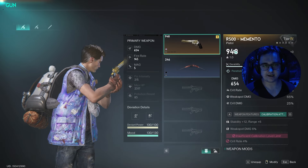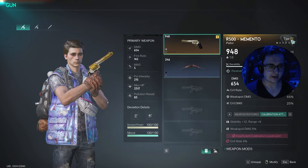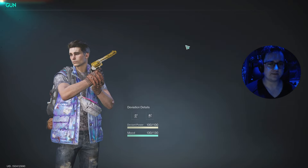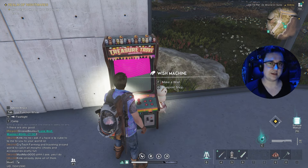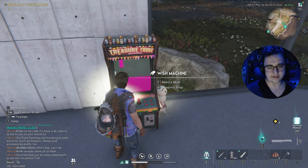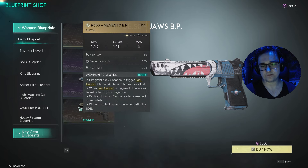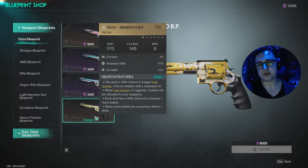I have this pistol here which is absolutely fantastic — it's the R500 Memento at tier 4. It also has a little bonus on it which I'll explain in a second. To get this I had to go to the Starrcom Wish Machine. How this machine works is you place it in your base — you have two options: you can gamble, or you can just buy a blueprint. You go to the blueprint shop and I bought the pistol with 8,000 Starrcom. You get Starrcom just from playing the game.